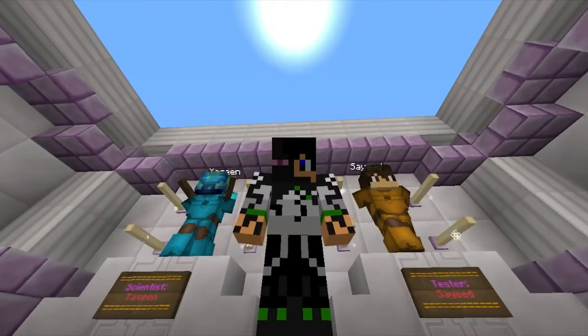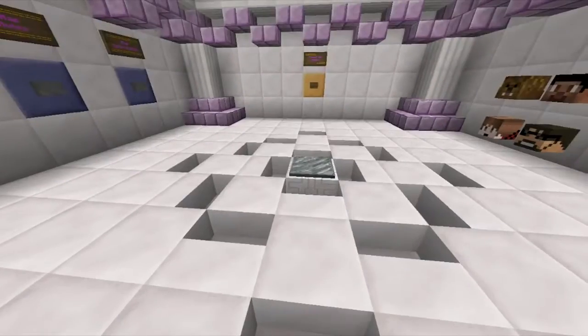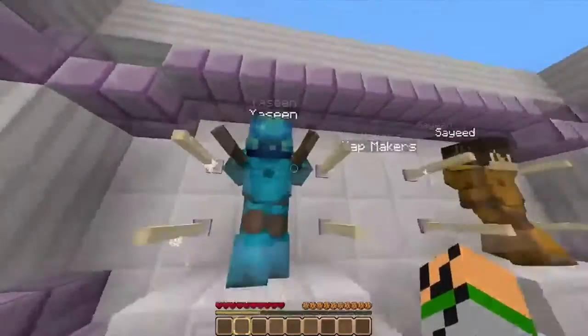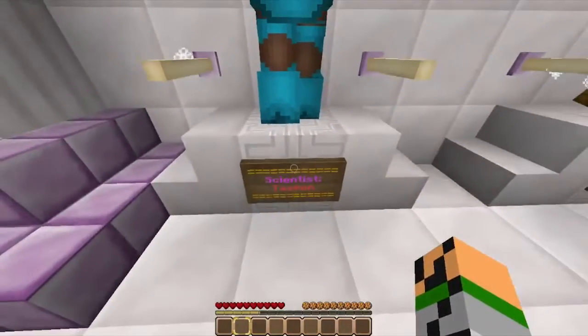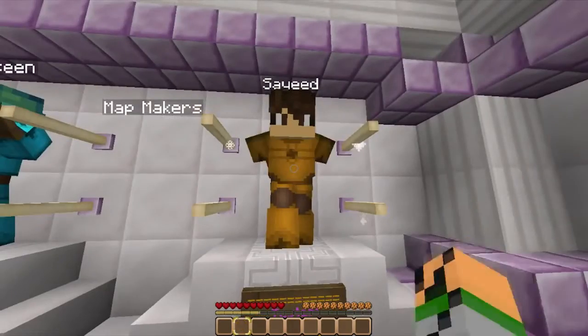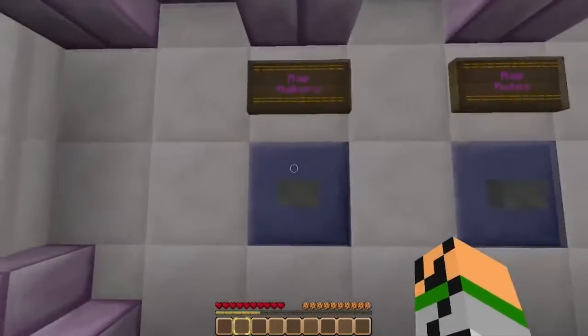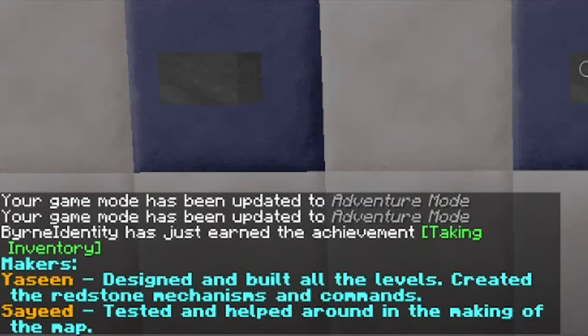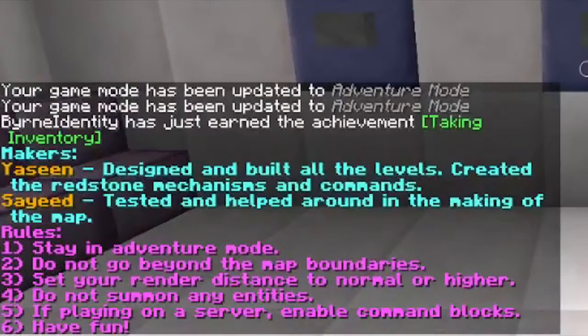It's called 'Find the Button,' made by Yassin — you know, with two E's. Hall of fame: Yassin my homie, scientist Yassin, tester Sayid, all right. Map makers: Yassin built and designed all the levels, created the redstone mechanism and command tested. Thank you Sayid and thank you Yassin.